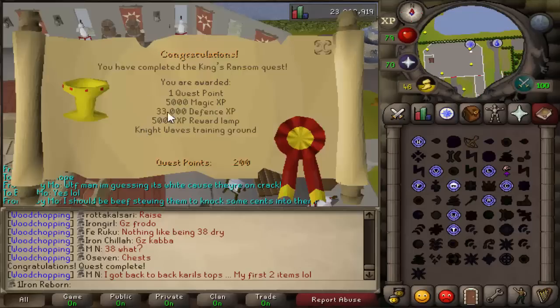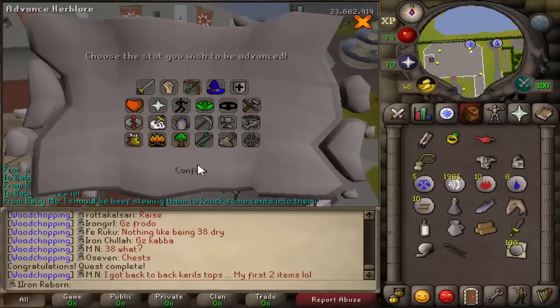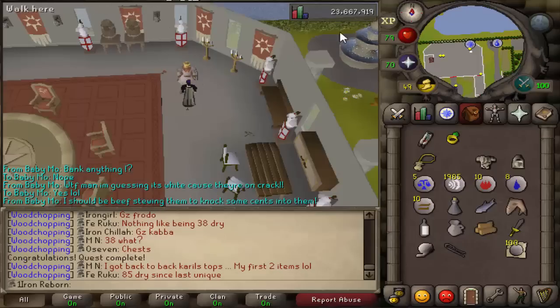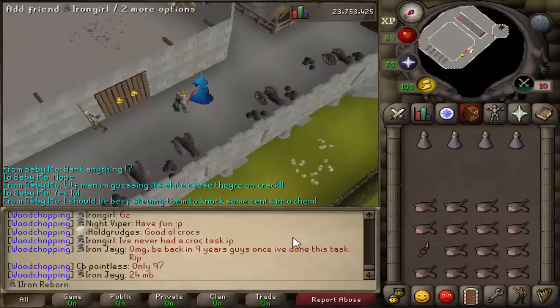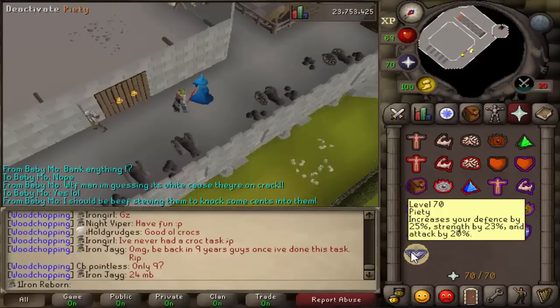King's Ransom is done — 5k magic, 33k defense, and a 5k reward lamp which we'll be using on Herblore. Now we're going to do the Knight's Round Table mini quest to get Piety unlocked. There we go — we have now unlocked Piety and got 20k in all of our stats. Finally, Piety is achieved.